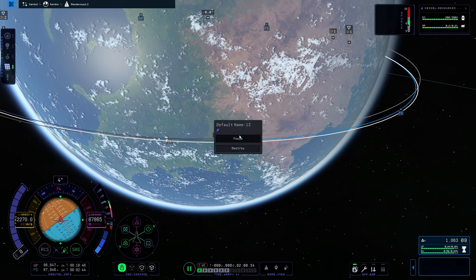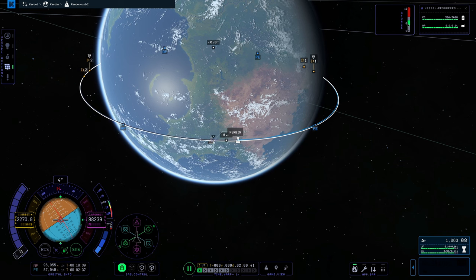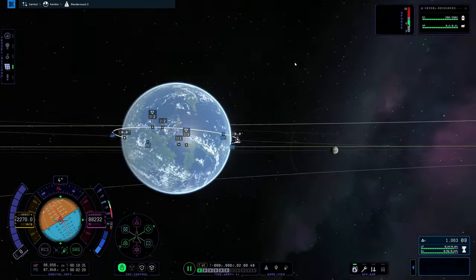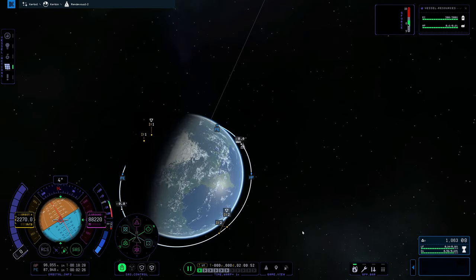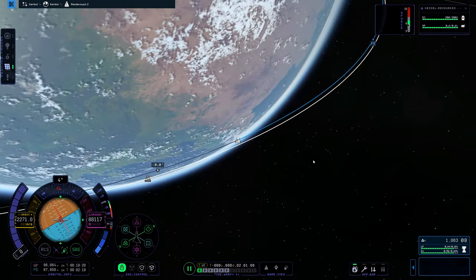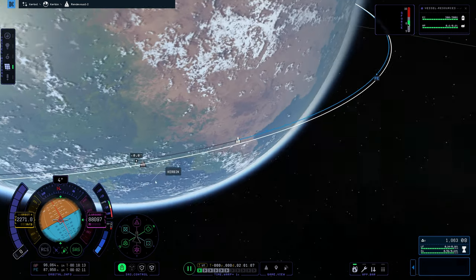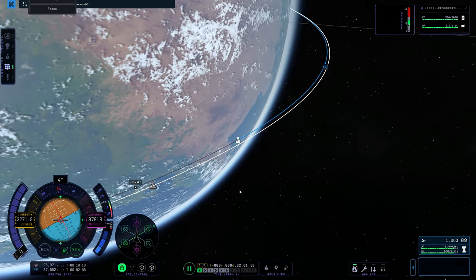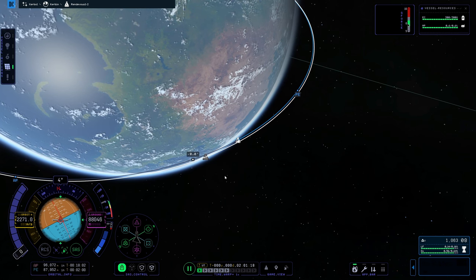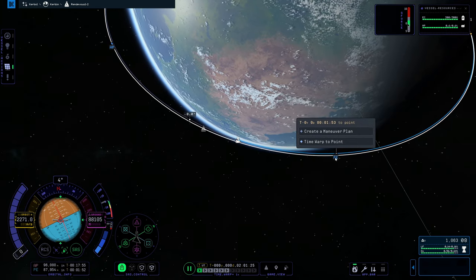Next, you want to get close enough to your vehicle that you can dock with it. We're out ahead right now at the same altitude — the blue line and white target line are on the same orbit. We're a little on the inside, which means we're actually pulling away from it. We need to take the outside track. Like NASCAR, the outside track is the slowest lane. If you're on the inside you'll go faster and pull away. To go out, you actually need to speed up — it's one of those weird things about orbital mechanics.